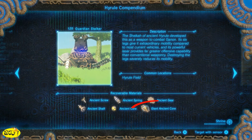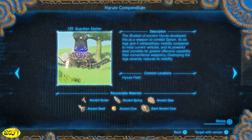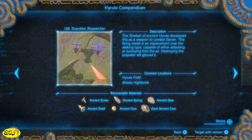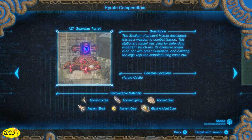Let's go over how you get these giant ancient cores. There are three types of guardians that will drop them: the Guardian Stalker, the Guardian Skywatcher, and the Guardian Turret. You can also get giant ancient cores from chests, but that's very far and few between.